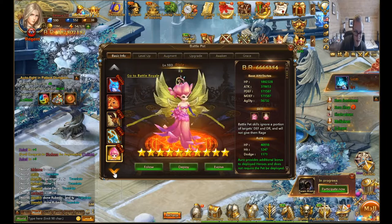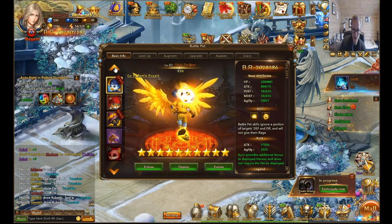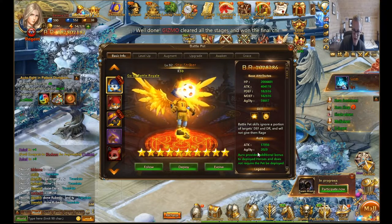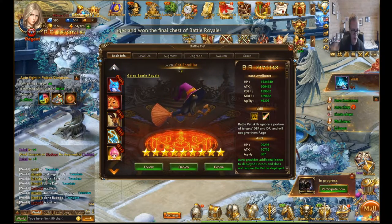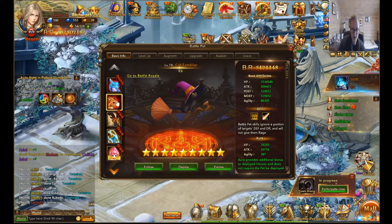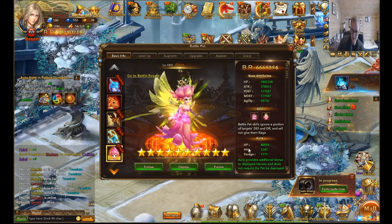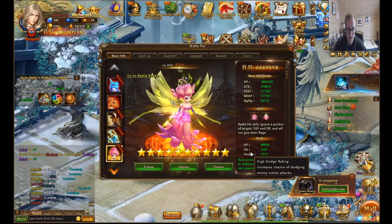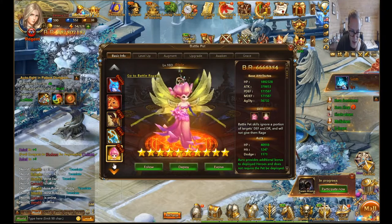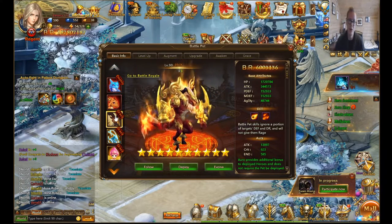You can see why I picked Ifrit, Pixie, Star Striker, and Cat Familiar — they all give attack in aura. They're good at battle rating as well and give a lot of grace. I'm using a healer pet temporarily instead of one of the others because I don't have another fairy that gives attack in grace or aura right now.